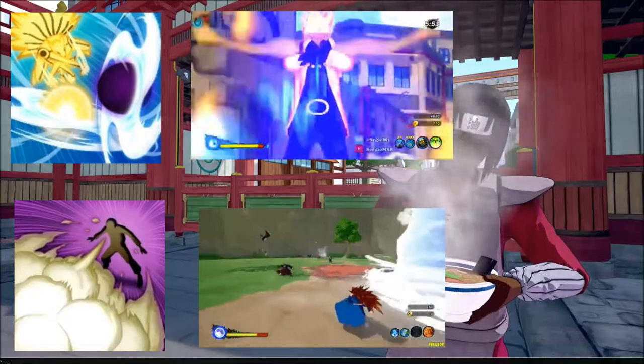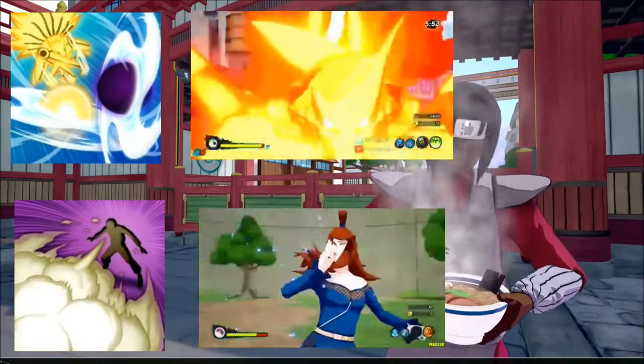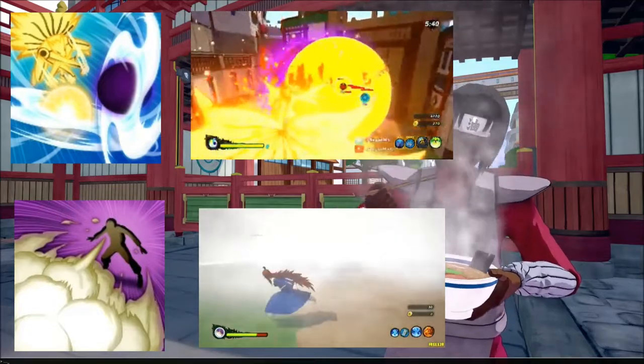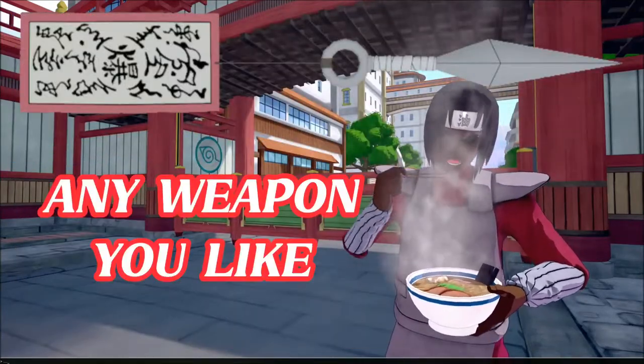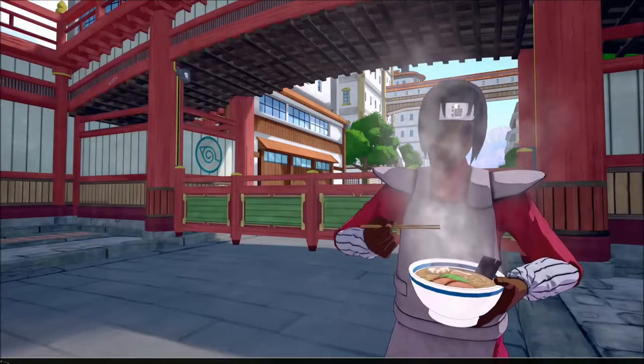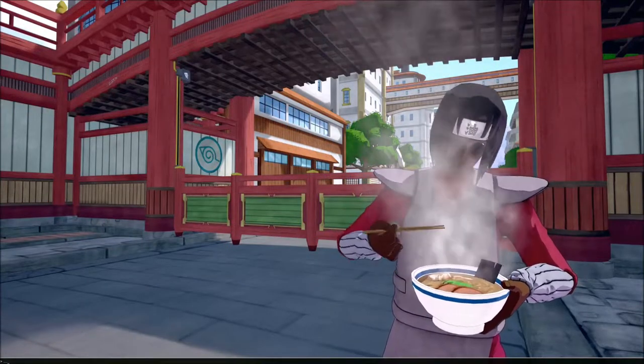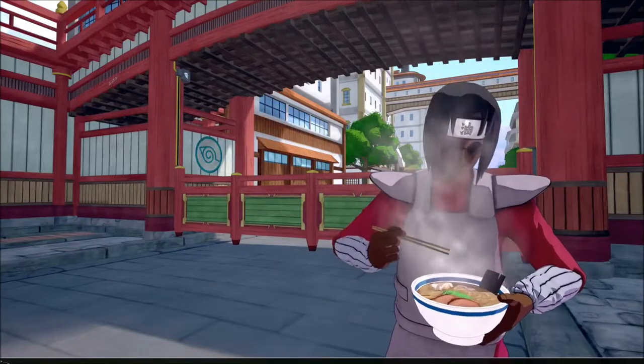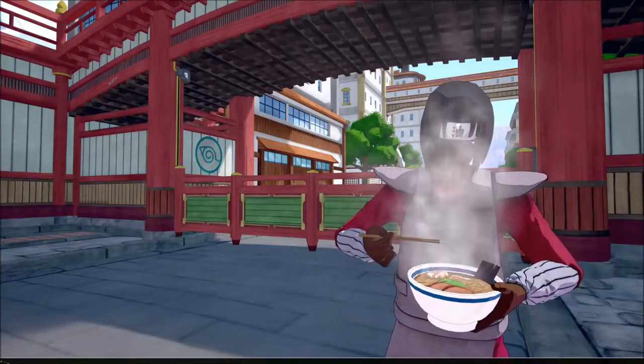For our ultimates, I actually came up with two — you can use either one. I actually like the Solid Fog, but in the video we go with the Kuruma. For our ninja tool, we got the Paper Bomb Kunai, though you can use any weapon you want. Without further ado, let's get into this fire video.